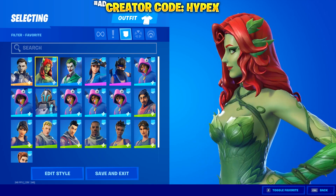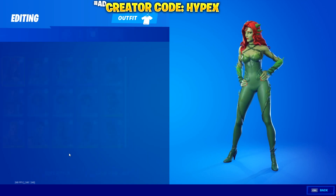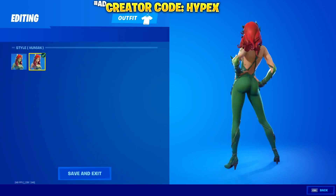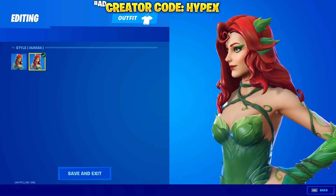Then you've got Poison Ivy, one of the DC skins. All the skins have edit styles, so this one has like the normal Poison Ivy version, and then you've also got the human version where she has human skin.